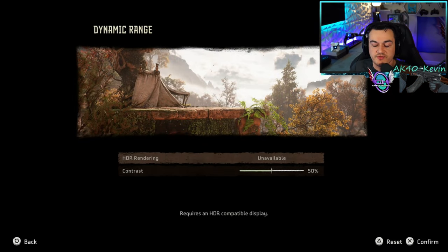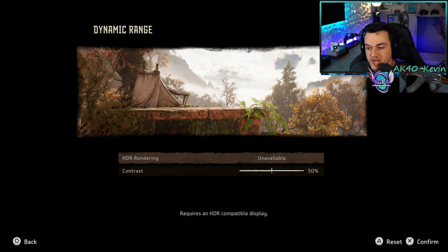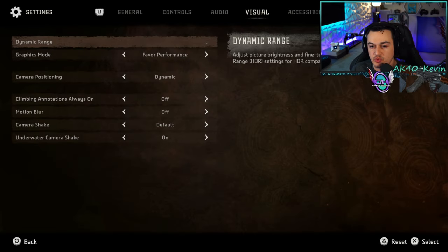In visual dynamic range, if you have an HDR monitor or TV, you'll have three options to adjust high dynamic range contrast. I'm on a 1440 monitor in my game room that doesn't support HDR, so I'm leaving that at default, as I have all my color grading and monitor settings done inside the actual monitor itself.